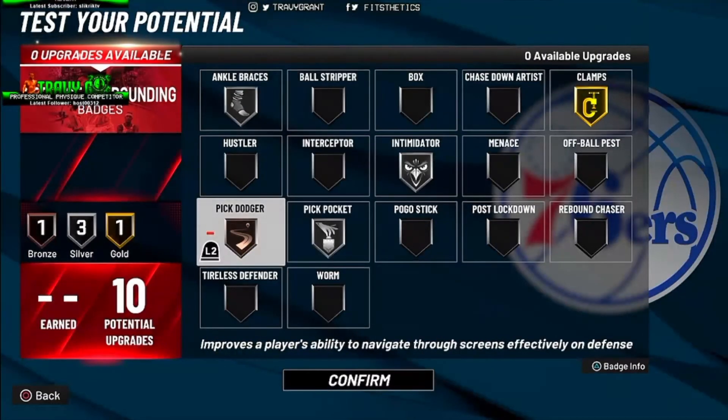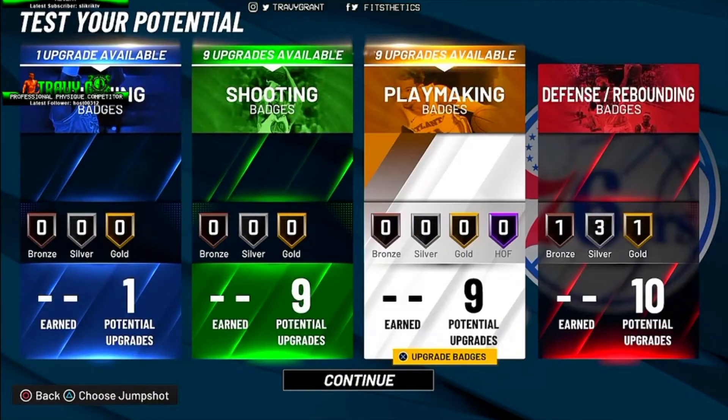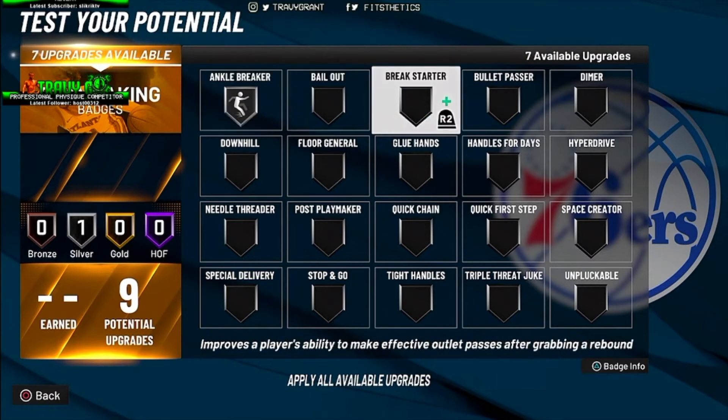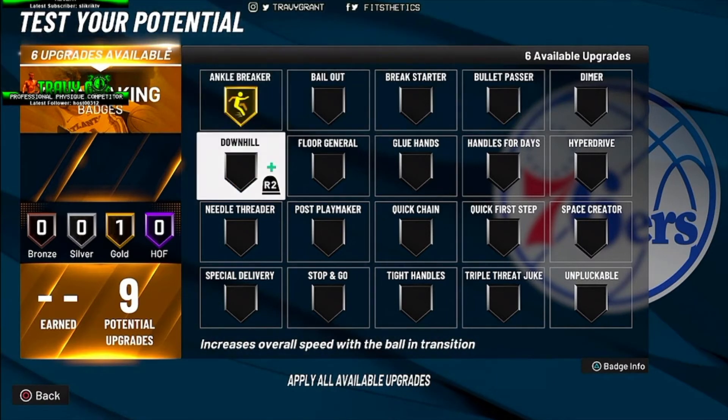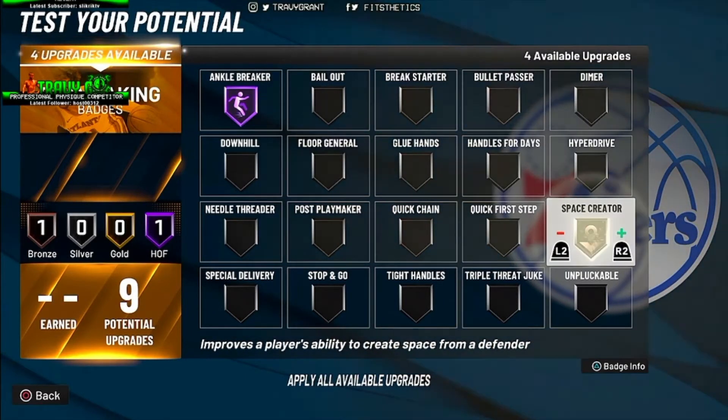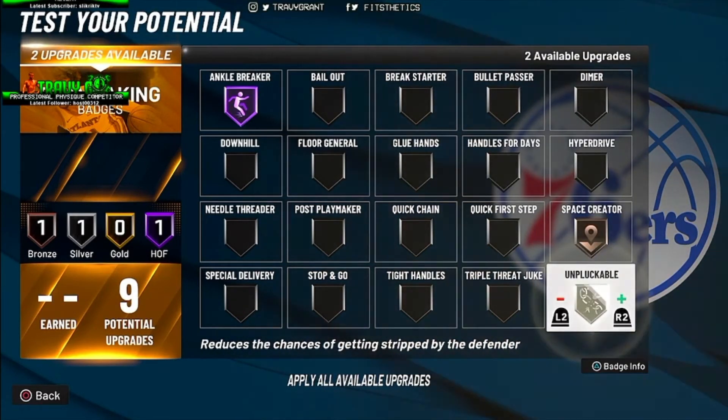From playing this game for a couple days since release, I'd say Menace is probably better than Clamps. I would definitely try to have a combination of the two, but focus on having Menace higher so you can lower people's attributes as you're defending them.